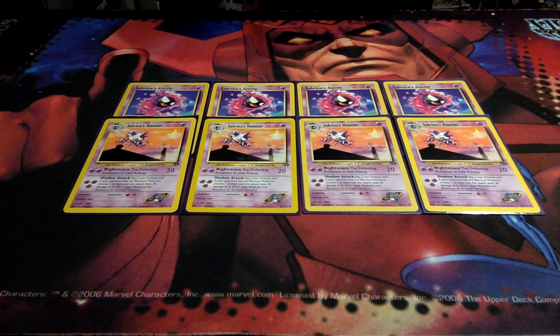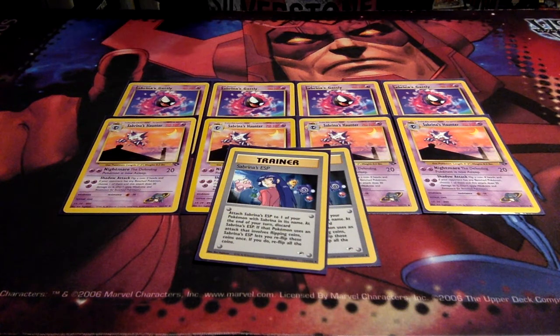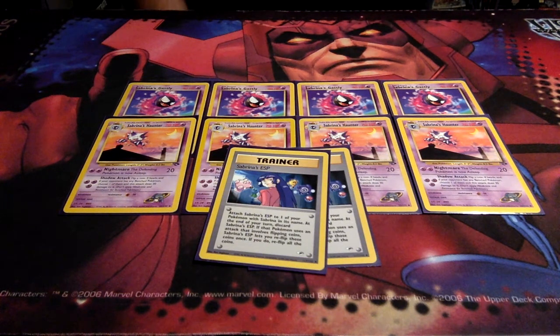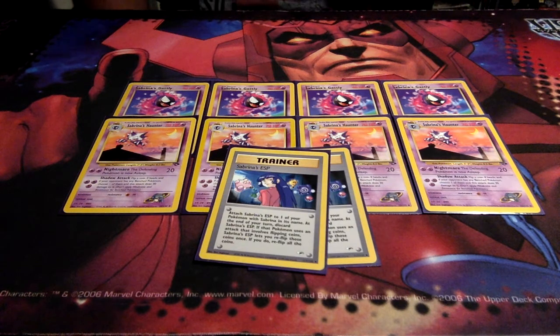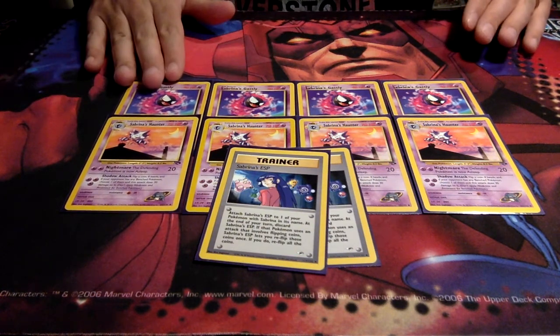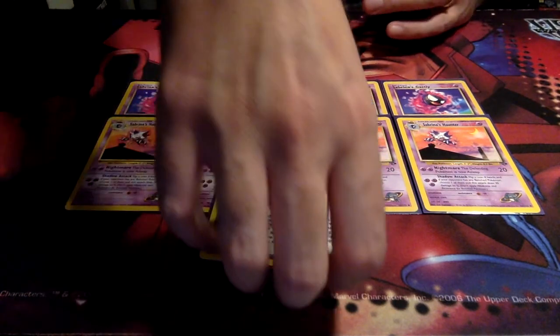If you want to take this into a Base Neo build, I highly recommend running some Sabrina's ESP because it works beautifully with Haunter — if you don't get the flip right first, you get a second chance. In this format though, you're not going to get too much use out of Shadow Attack, so I cut from four Sabrina's ESP down to two. The ESP attaches to one of your Sabrina's-named Pokémon; if that Pokémon needs to flip a coin for an attack, you can decide to reflip, but you must reflip all coins.